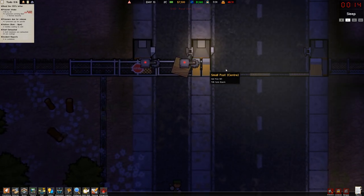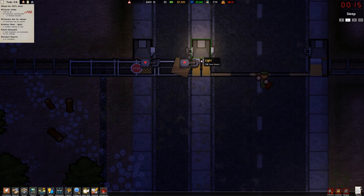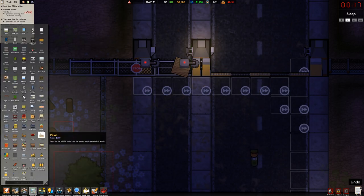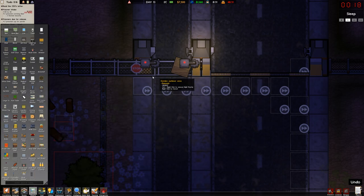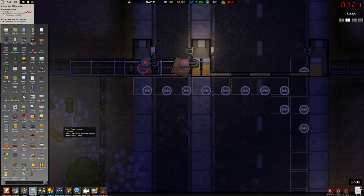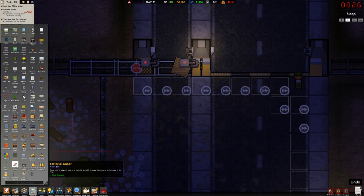I want to take a look at these — it looks like they just go over top of the other ones. This door won't close because of something being in the way. It's marked urgent so I'm hoping they move it — it's kind of a security risk. There's also a material duplicator — place next to edge of map on a material and click to copy that material to the edge of the map — I'm not sure what all this stuff does, it's new to me.